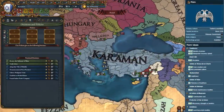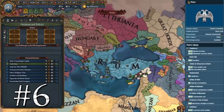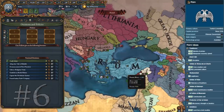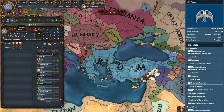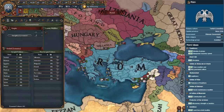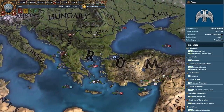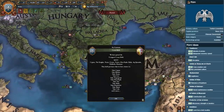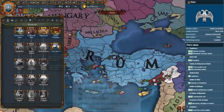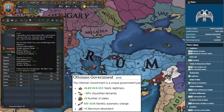Coming in at number 6 on our list is Rum, the Turkish formable nation that claims to be Rome, and is certainly not the Ottomans. The national ideas and government form of Rum will have your defeated opponents drinking in despair. Formable by any of the Turkish Anatolian Beyliks, Rum features a military-heavy idea set that focuses on army morale, discipline, and an incredible 20% reduction to core creation costs. Their Ottoman government form gives them yearly legitimacy, increased absolutism, increased state capacity, and more.